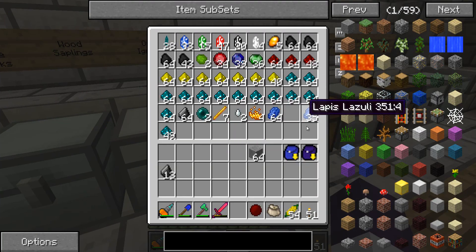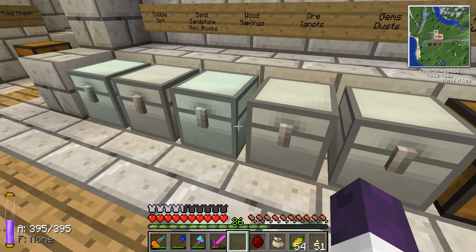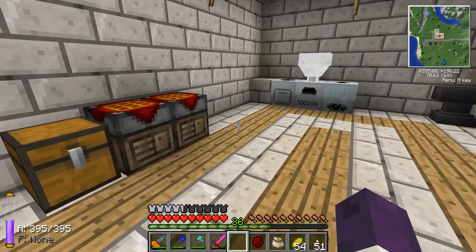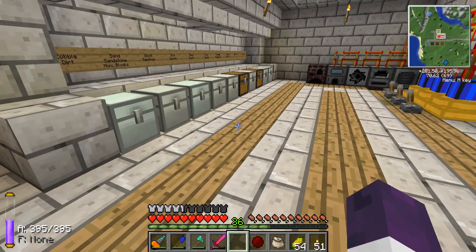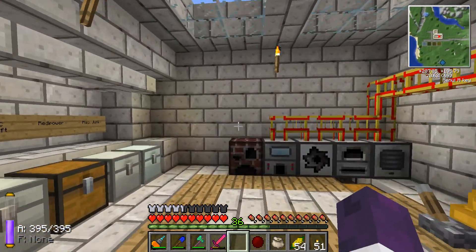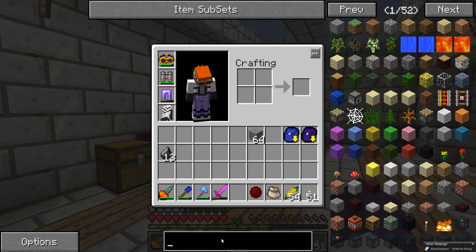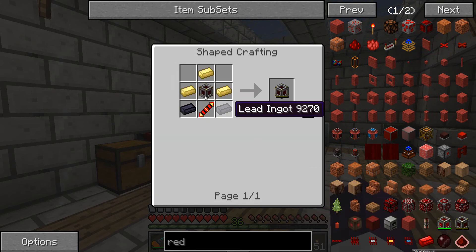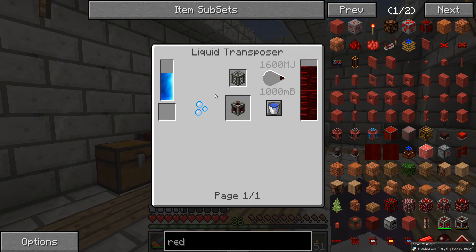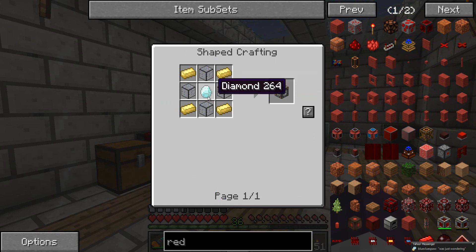I'm thinking about making the redstone energy cell. Let's check what it takes — we need a cell frame. Look what I need: diamonds. So I'm going to have to go mining to get this, and I will be back.